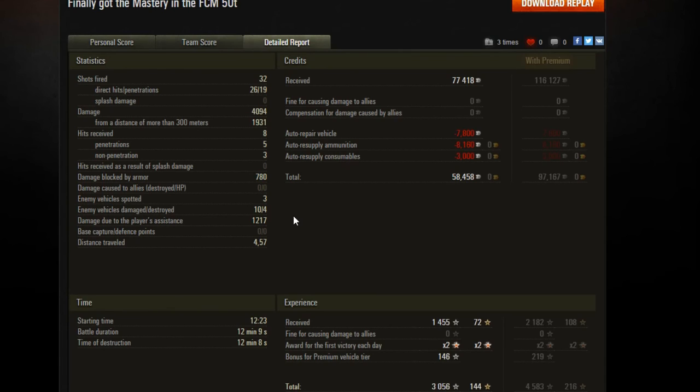780 damage blocked by armour, which is good. I don't actually own an FCM, so I know they can bounce a few shots, which may surprise you. 10 enemy vehicles damaged, 4 destroyed, 1200 damage assisted, quite a lot of travel distance because he had to go all around the map defending every single location essentially. 77,000 credits received, 7,800 on repairs — he did almost die — 8,000 on ammunition, so 32 shells fired at 8,000, you do the maths. 3,000 on a consumable, so he made 58,000 profit.